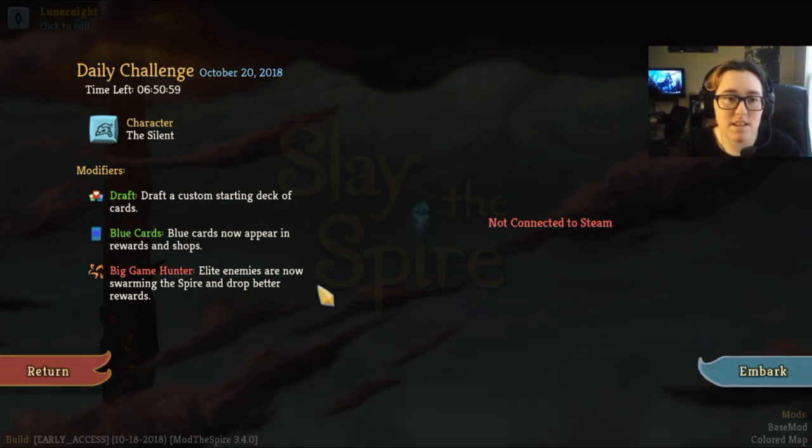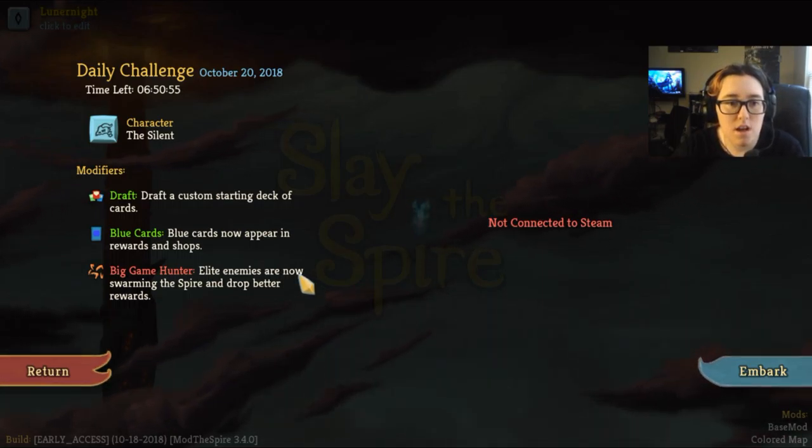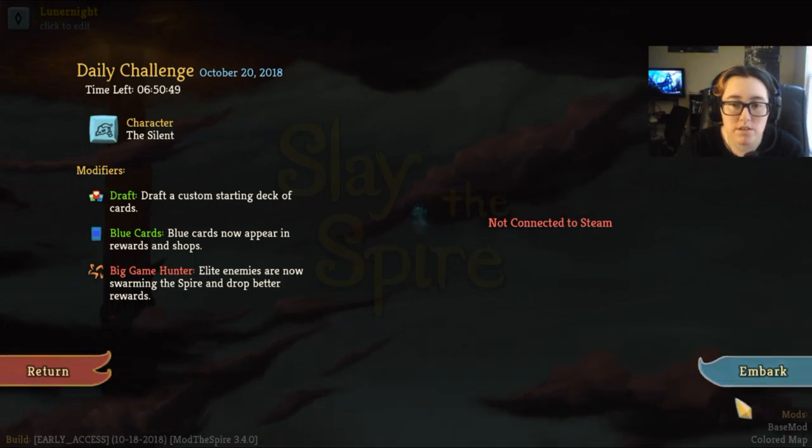We're gonna be playing the Silent, and we are gonna be drafting a custom deck of cards. Blue cards now appear in rewards and shop, and elite enemies are now swarming the Spire and drop better rewards. So yeah, let's do this.